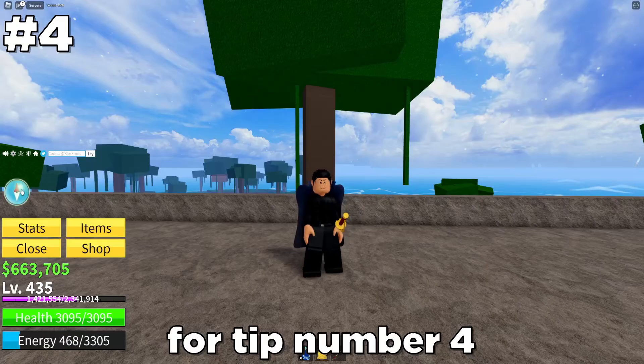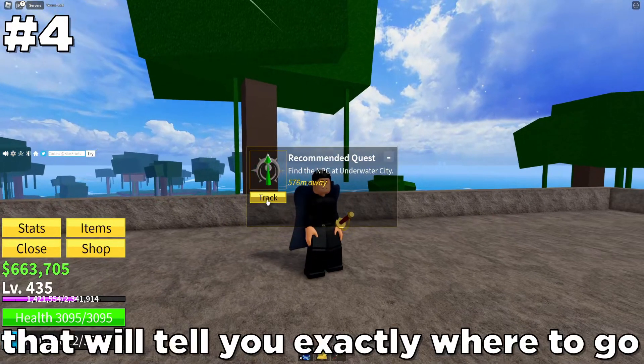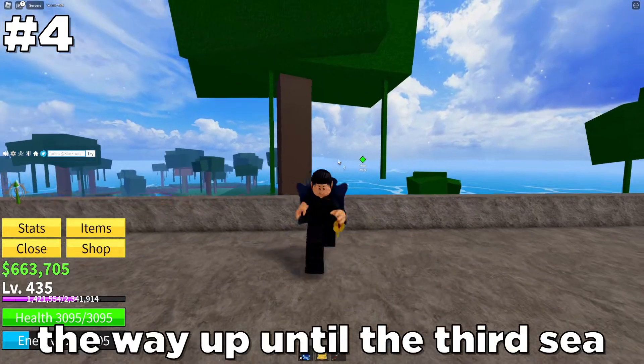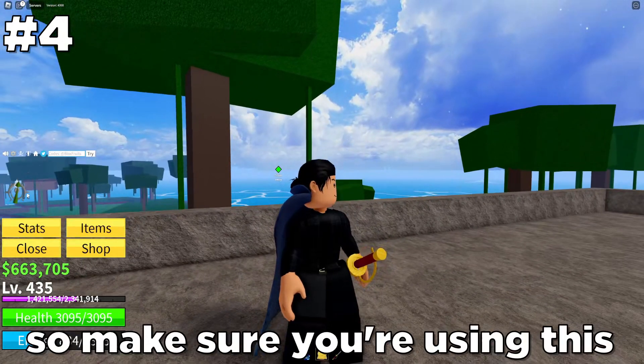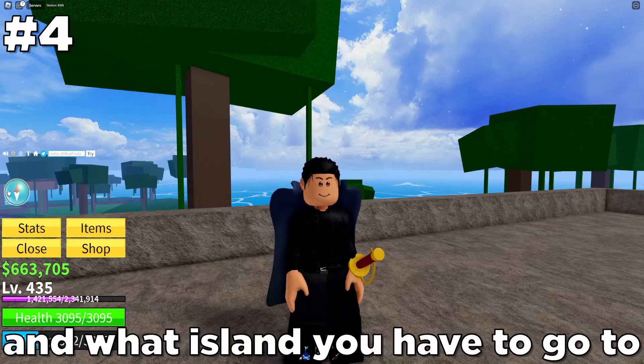For tip number 4, not many new people realize this, but there's a compass on the left side of your screen that will tell you exactly where to go. This compass will help you all the way up until the 3rd sea and max level, so make sure you're using this compass at all times to know what quest you have to do and what island you have to go to.